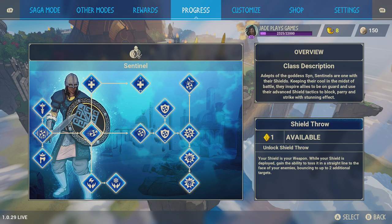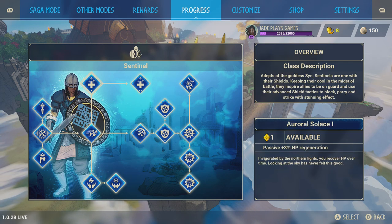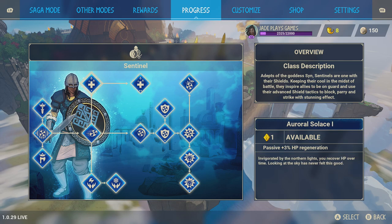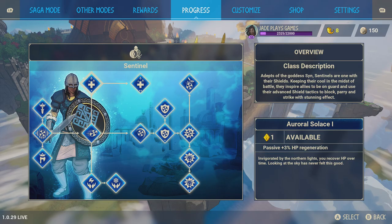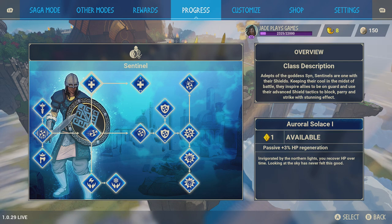You have to get that one to unlock the rest. If you go in a straight line, you're looking at around six or seven points to really get the best out of this class. Some classes need all nine or ten points. Going to the right I advise, or think about getting some elemental damage — the lightning damage I definitely recommend. We'll cover that in a second.